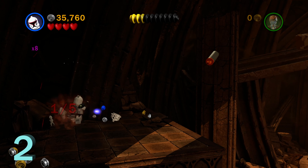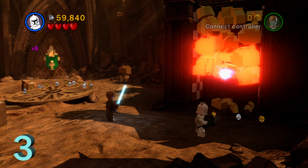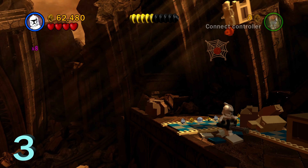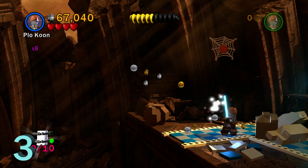Minikit number three is going to be on the right side of this room. We're going to switch to a gunner character to destroy these gold Lego objects, and once you destroy those, it'll reveal a wall-jumping path for a Jedi character. Once we jump up here, we can switch to a blaster character, pull on the grapple hook, and from there it'll bring down this little rock, giving you minikit number three.